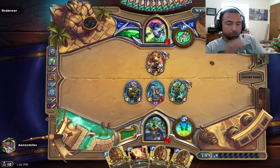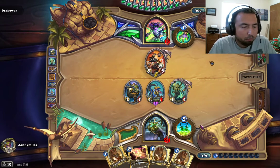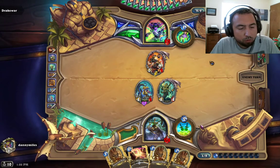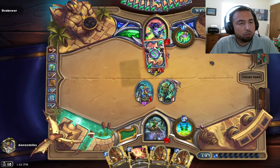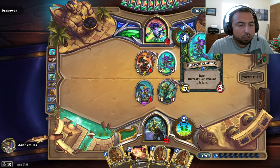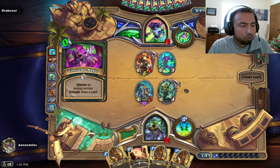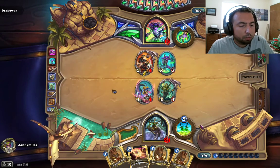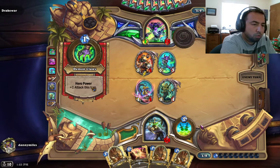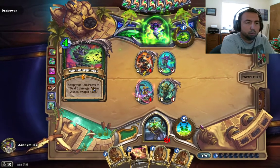All right, we can do 16 damage. Eldari Felblade — Rush. Silence magic is really good. Metamorphosis. So he's going to clear the board and then he's going to die.